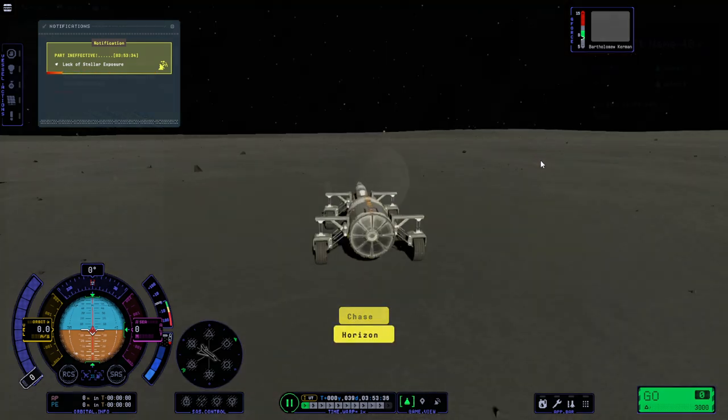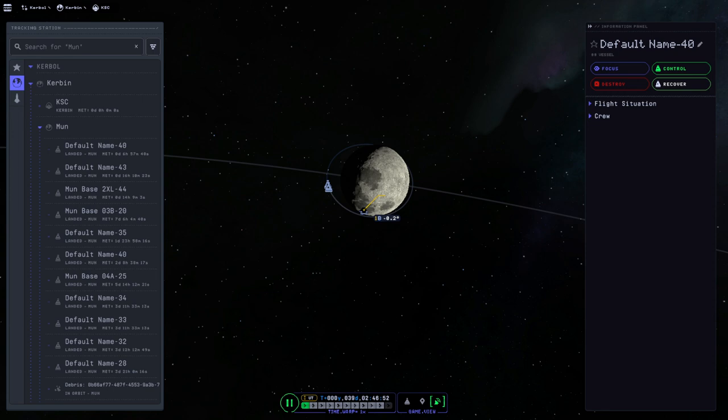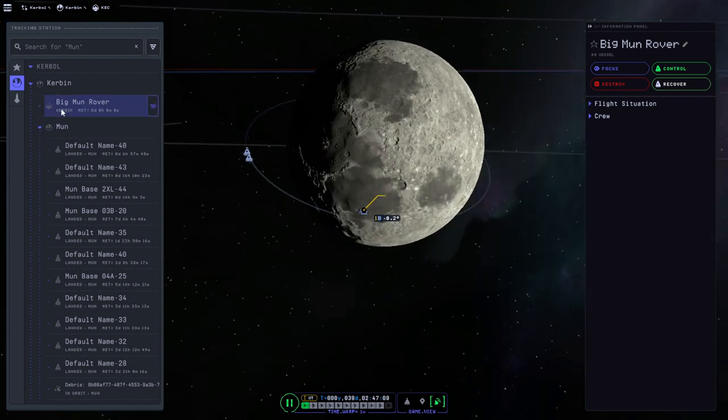It really wants to be in orbital view and does not want to go to map view. Why don't I check whether they let me rename stuff. This will be 'big moon rover.' I focused on it but now it says Kerbin, which makes me very much afraid. That's not the big moon rover. Clearly, that doesn't work, so we'll have to check in a new save where I can rename stuff. I don't recall that being in the changelog, but maybe I missed it - there were a lot of things after all.